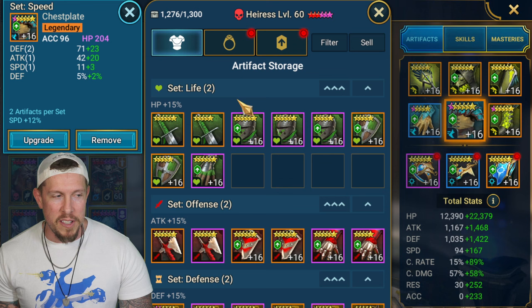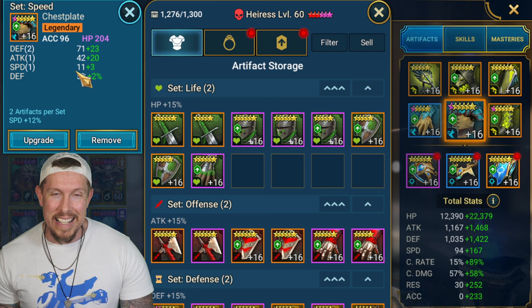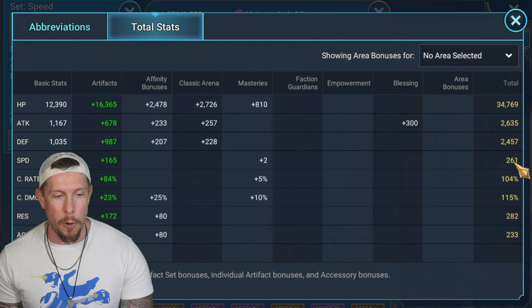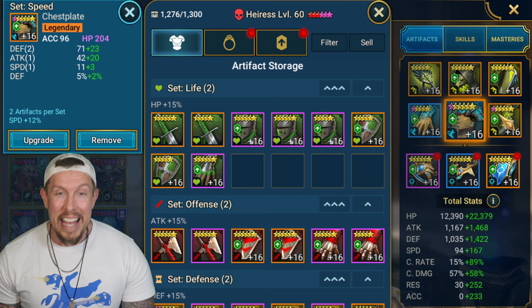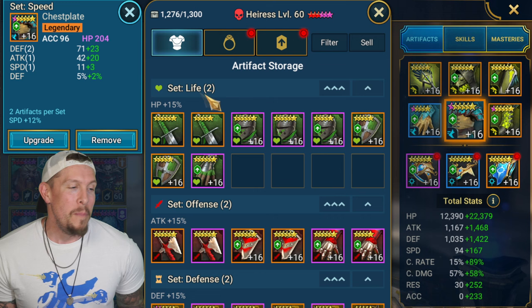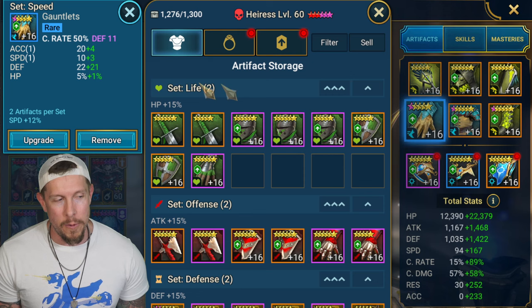Speed on the boots. We have accuracy on the chest, but again we don't need accuracy at all - it was to min-max her to get her speed exactly where we needed, at 261. Frankly, getting four pieces of Toxic set and still hitting the speed I needed at exactly 261 - my Toxic gear wasn't good enough, so I had to throw on an accuracy chest piece.